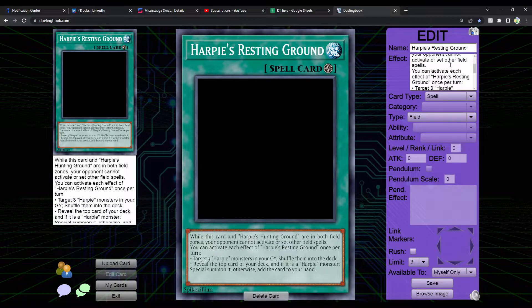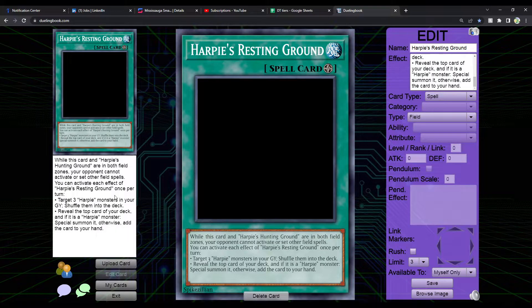You can activate each effect of Harpy's Resting Ground once per turn. Target three Harpy monsters in your graveyard and shuffle them into the deck — you might recognize this from Featherrest, so this is effectively a Featherrest retrain. Then reveal the top card of your deck, and if it's a Harpy monster, special summon it; otherwise add the card to your hand. It's another version of Featherrest that's always active as a field spell, but can be negated by Ghost Ogre or removal.